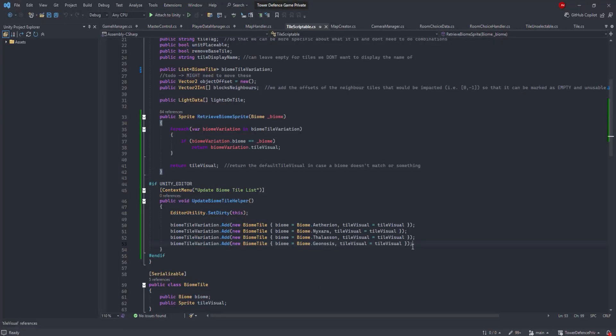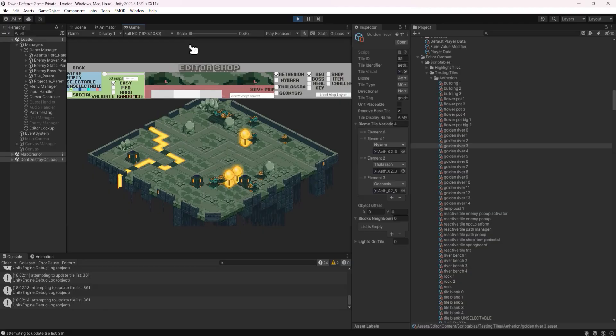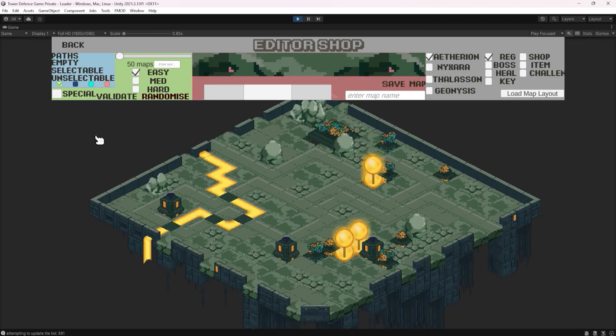We've just wrapped up a little coding session where I now have tile variations — in my map creator I've added functionality to load the different visuals in. At the moment the other biomes are just placeholder art as we work on getting the full sprite sheets in, but in the map editor I have this button which can switch the biome tiles. So at least we know it works.